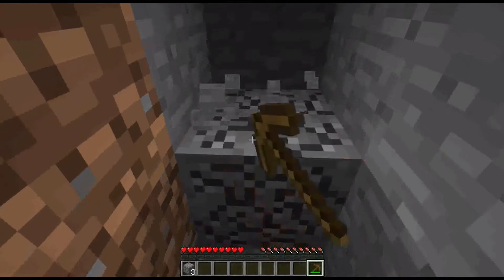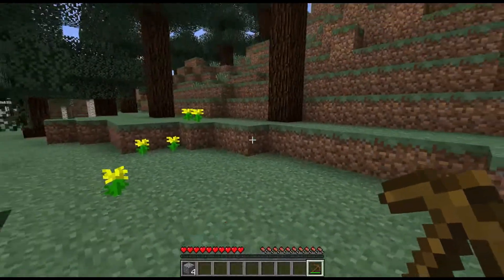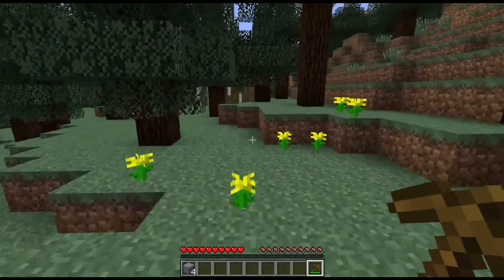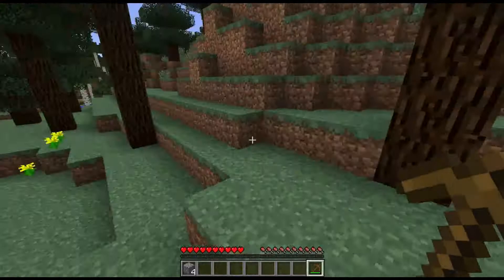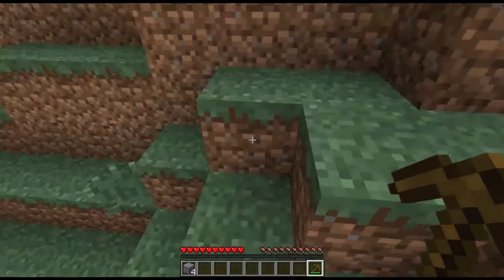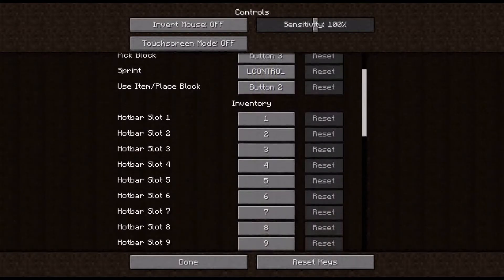If you're wondering why sometimes when you start it does that running thing — the simple way is to press W to move forward and then press Control, and it starts sprinting for you. I'll introduce you to the controls now — you guys can pause to read all of that.